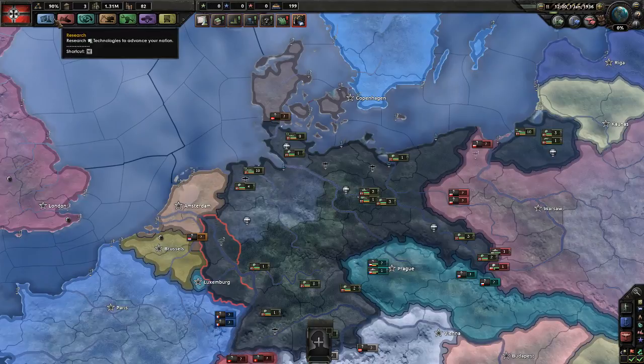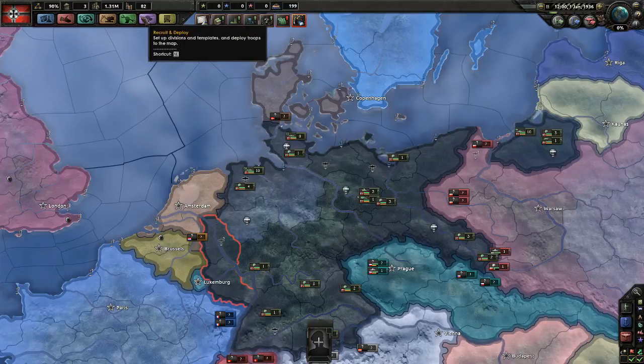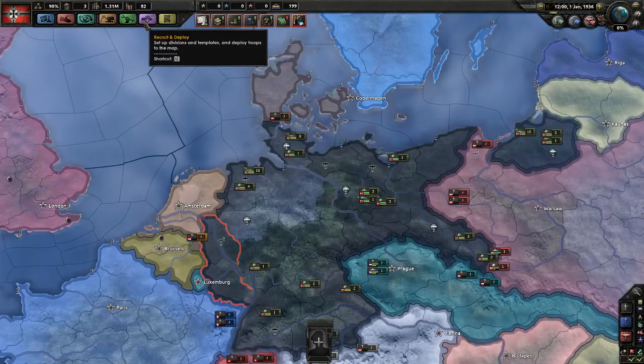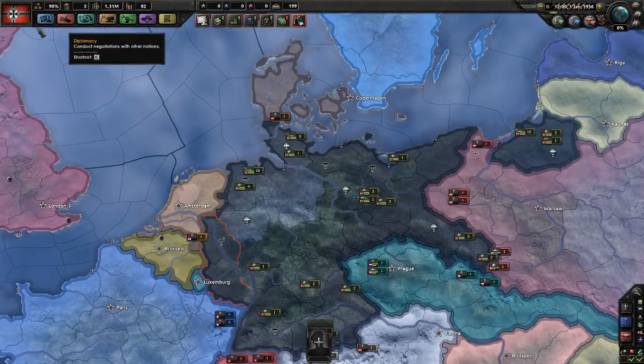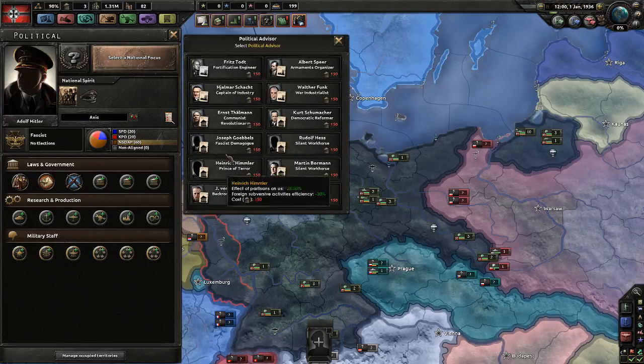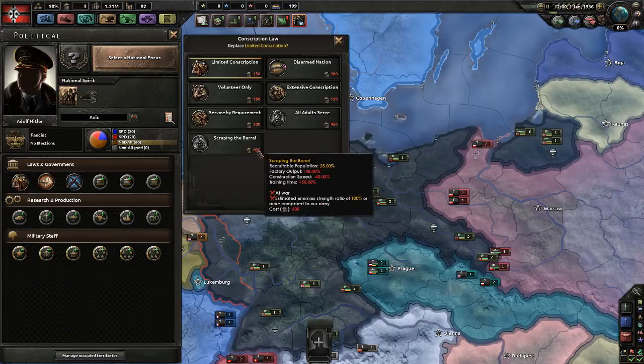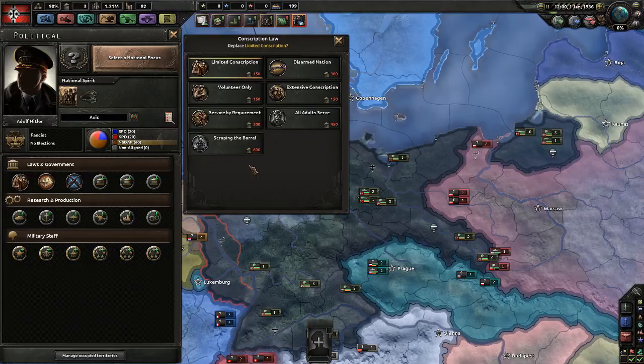We have our flag right here — shortcut Q. They have shortcut displays for everything. This is a mod — the only mod I have — and the only thing it does is add colors to those buttons. So don't judge me, I'm not cheating. If you click here or press Q, that's your political overview of the country. We have laws and government, research production, military stuff. To change anything in here we need political power — 150 apiece. Some cost more, some less, usually it's 150. Some here actually cost a lot and have other prerequisites you have to meet before you can change them.